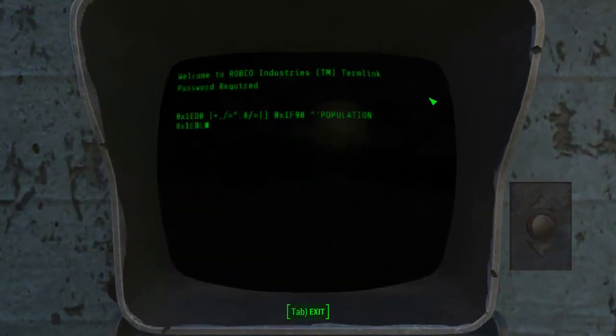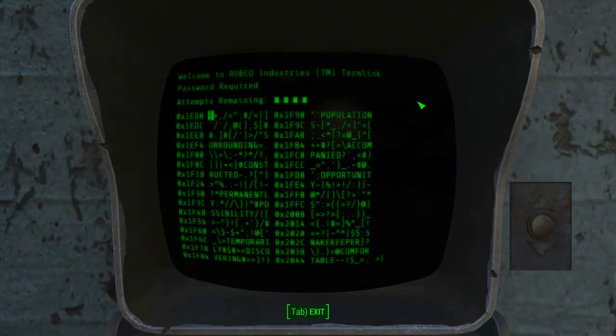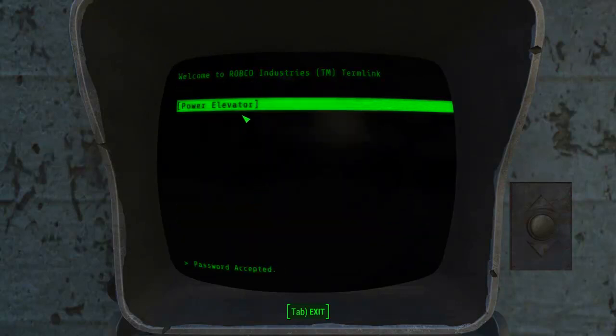Let's unlock this baby. I've got four tries. Let's just take the first one on the list. One likeness. Dang. Zero. Well, that's not it. One likeness. I'm through. Got it. Nice.